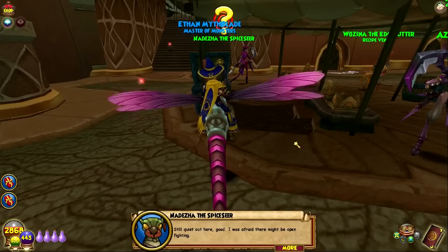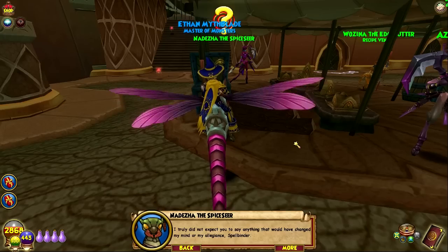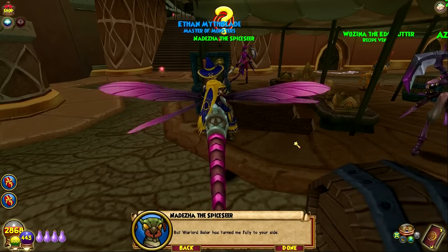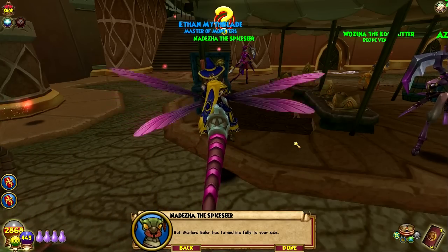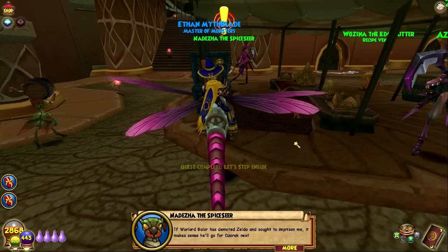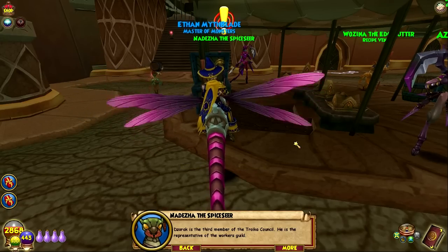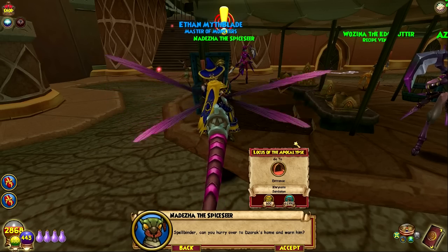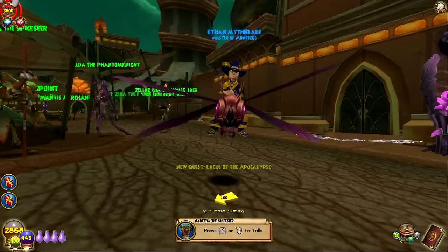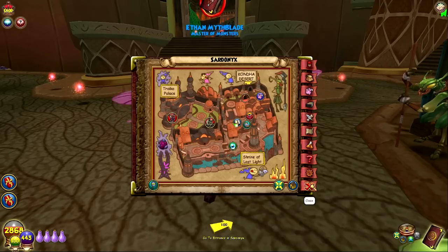Still quiet out here — good. I was afraid there might be open fighting. I truly did not expect you to say anything that would change my mind or my allegiance, Spellbinder. But Warlord Baelor has turned me fully to your side. That's what I want to hear, Spicy. If Warlord Baelor has demoted Zelda and sought to imprison me, it makes sense he'll go for Zorak next. Zorak is the third member of the Troika Council — the representative of the Workers Guild. Spellbinder, can you hurry over to Zorak's home and warn him? He's probably going to be abducted. Alright, team — that'll do it for me today.